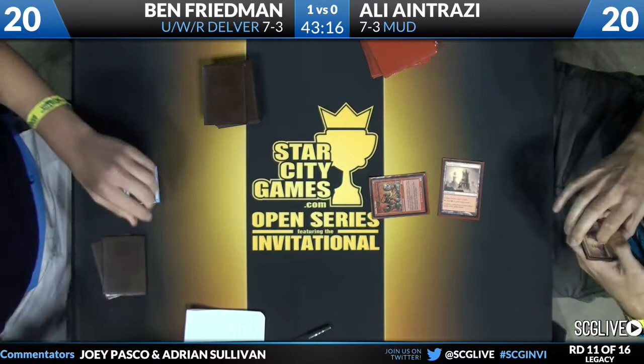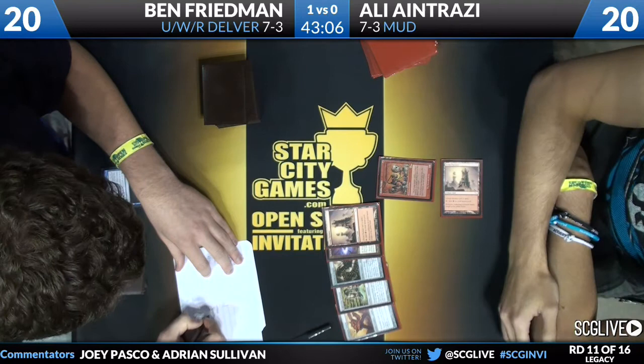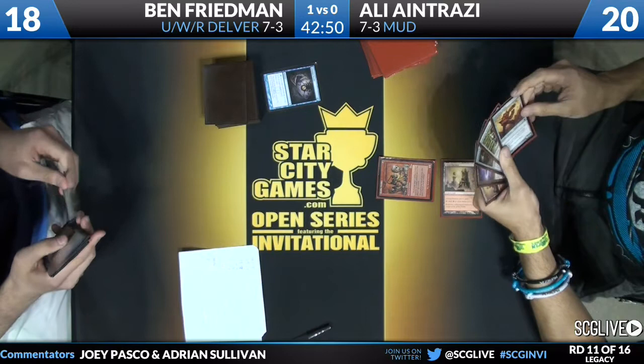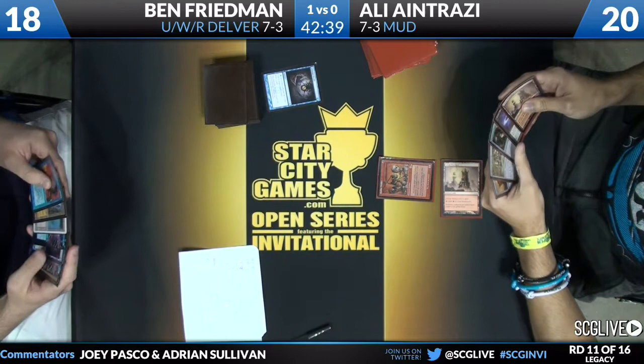Ben casts Gitaxian Probe and we're going to see what's up. We've got Lodestone Golem, Lightning Greaves, Wormcoil Engine, Lotus Petal, and Great Furnace — a second copy. Lodestone Golem: non-artifact spells cost one more to cast — another one that will choke Ben on mana. Ali can make four mana next turn: lay the land, lay the Lotus Petal, sacrifice the Lotus Petal, sacrifice a Great Furnace, and have four mana. Which means we could see that Lodestone Golem as early as next turn.